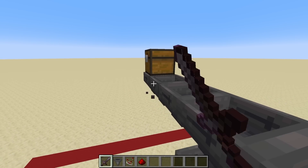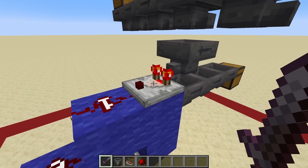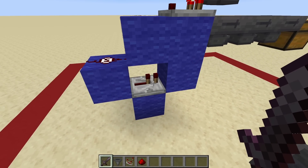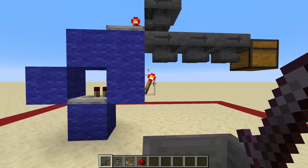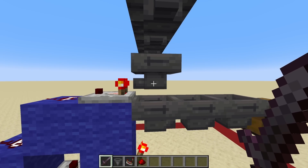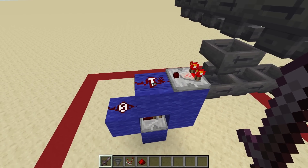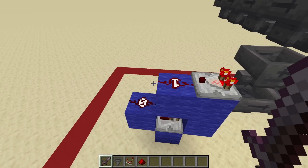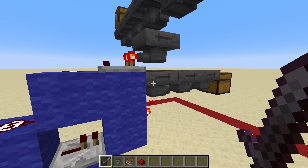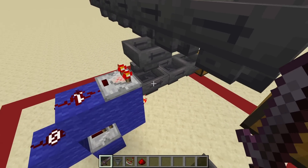Back to the flow: when a diamond makes its way along this line of hoppers and gets sucked into this hopper, this comparator will output a signal strength of 2, which powers this redstone, powers this repeater, and turns off this torch — depowering this hopper. Since this hopper is depowered, it sucks the item out from this hopper. But the instant that happens, the comparator reads a signal strength of 1 again, everything gets depowered, and the torch powers back on, relocking this hopper. It just so happens that this 1-2-3 ticks of delay is just enough time for only one item to pass through.